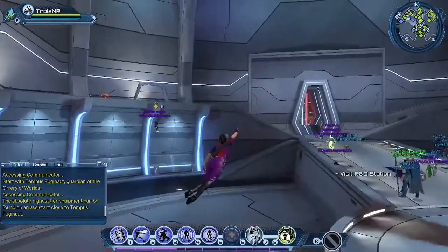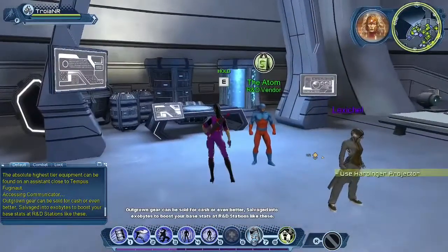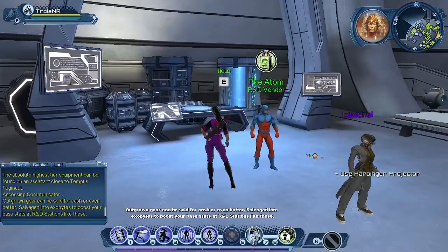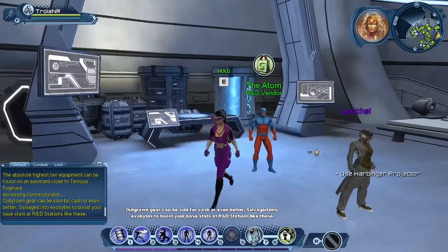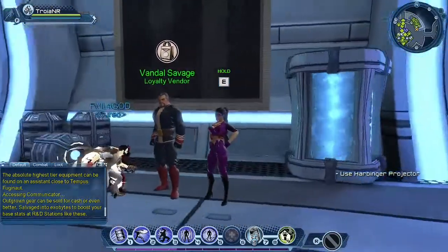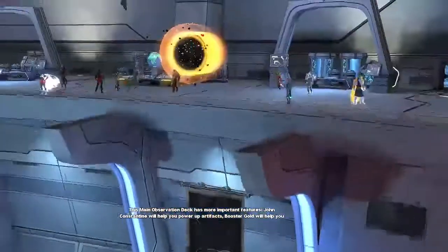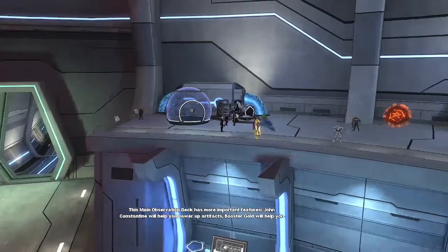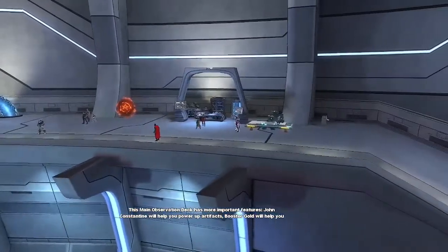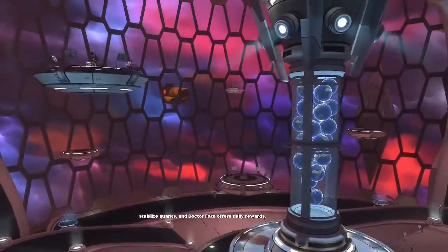Next we're going to the R&D station over here with the Atom. Harbinger says: 'Outgrown gear can be sold for cash, or even better, salvaged into exobytes to boost your base stats at R&D stations like these.' As you can see, we have Vandal Savage as a loyalty vendor. John Constantine will help you power up artifacts, Booster Gold will help you stabilize quarks, and Dr. Fate offers daily rewards.